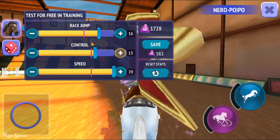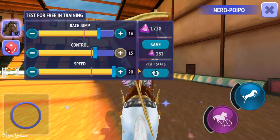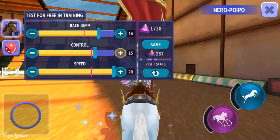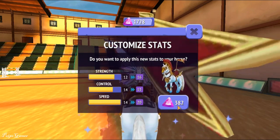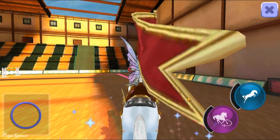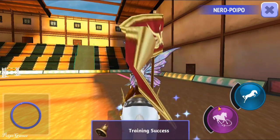You can see I increased the race jump and also the control, and also the speed. The speed is now 20 — already maximum. So I just save this one, and this is the game cost — that's okay. Is it success? Yep, training success!